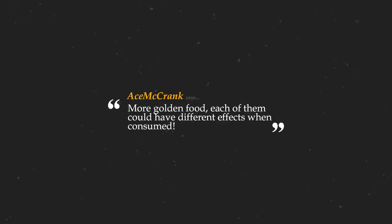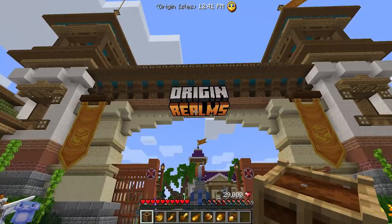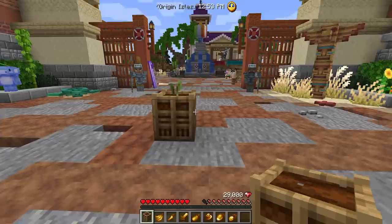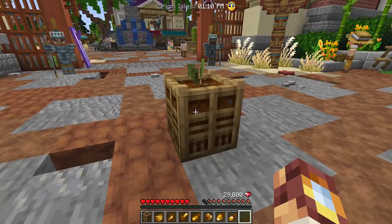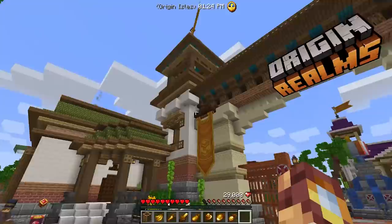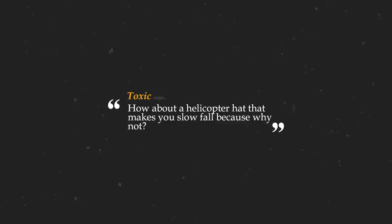Ace McCrank says: more golden food, each with different effects when consumed. On Origin Realms, we actually have just that. This isn't sponsored — it's a Minecraft server that myself and a bunch of talented people have been creating for over a year, adding unique features to vanilla Minecraft with no mods. We have a planter's box with tons of golden crops that do similar things. You can play using the IP on screen or in the description below.